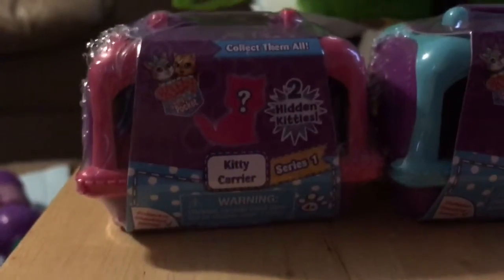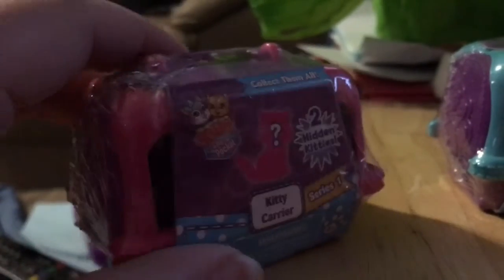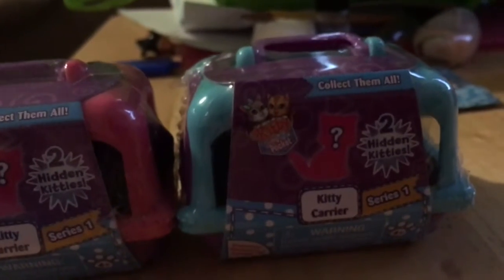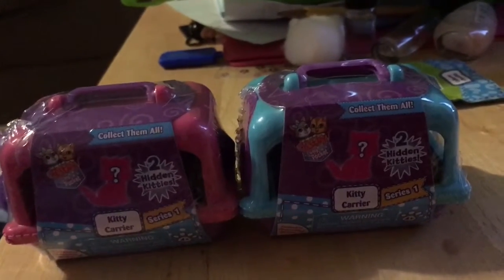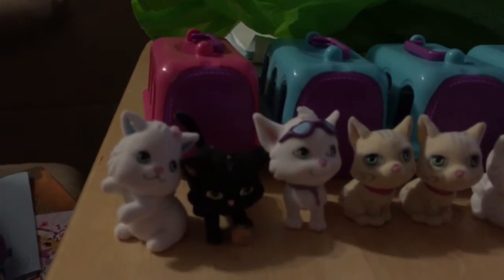We found some kitty in the pockets that come in the carriers and we're going to open those up. They're series one, and I know I have some of series one but I don't know which ones I got, so we'll see once we open them. They look like little pet carriers — each one comes with two hidden kitties. We have six to open, two for each of us, and we'll show you who we get after we open them all.